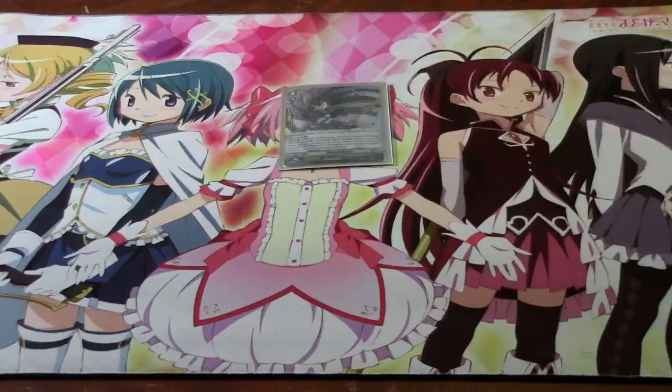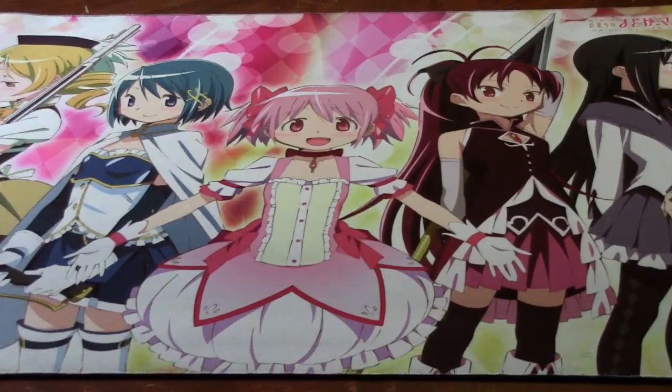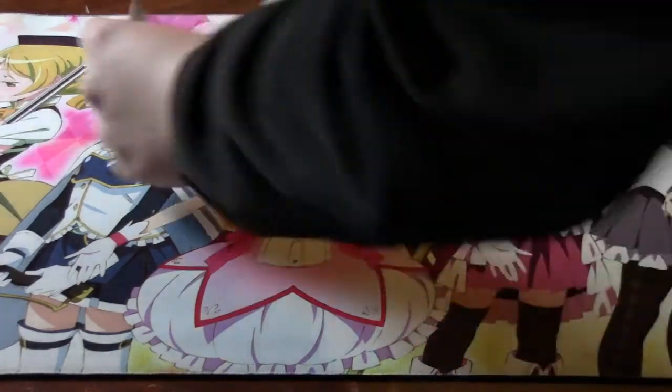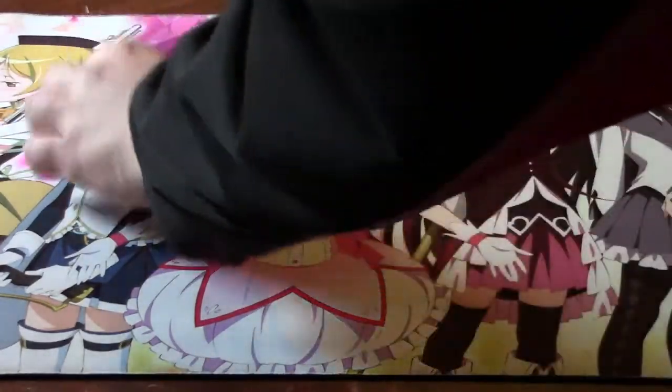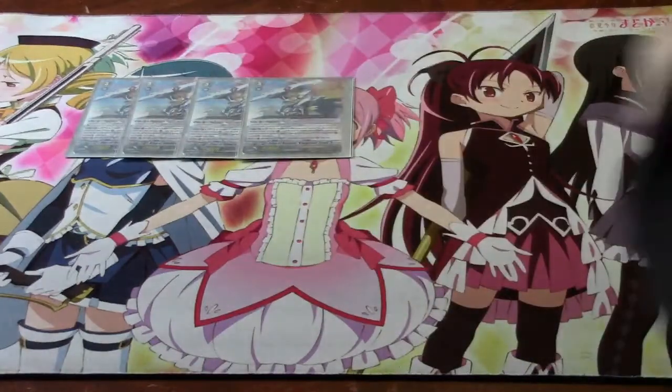Unfortunately, without the grade 3 searcher it does make it harder to get the perfect Vanguard you want. But once that comes out — hopefully, if it comes out — it's a promo, I think, from Fighters Clan X. For the grade 3 lineup, we have four of Azal and four of his Legion Maid, King of Knight's Alfred.